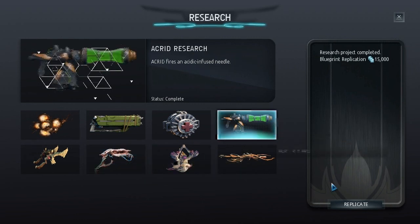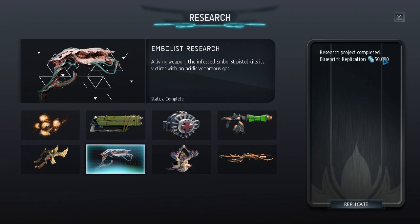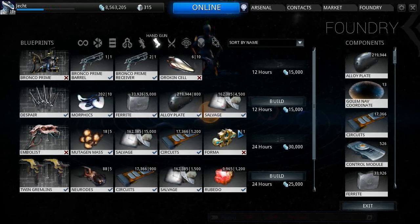Before the research for this can be done, you've got to do the research for the Acrid. The biggest problem with this weapon, apart from the fact it costs 50,000 credits once finished, is the research in the lab. I won't show what it costs because it differs from clan size to clan size. It needs mastery level 8 — it's a single pistol, not dual-wielding. Just hit replicate, which I've already done.